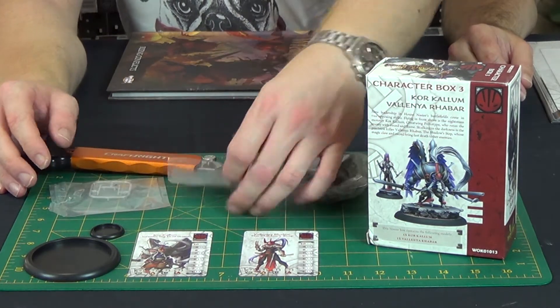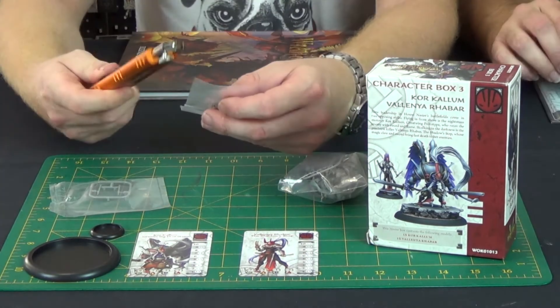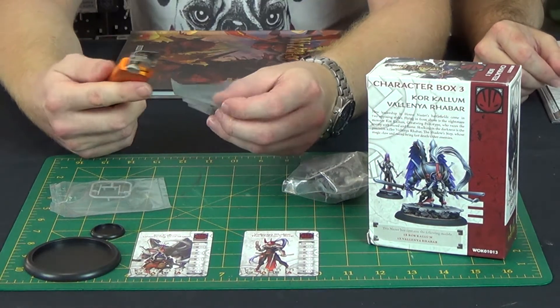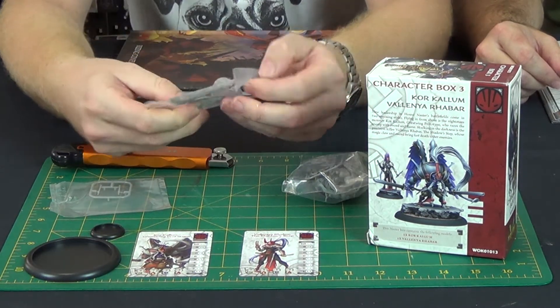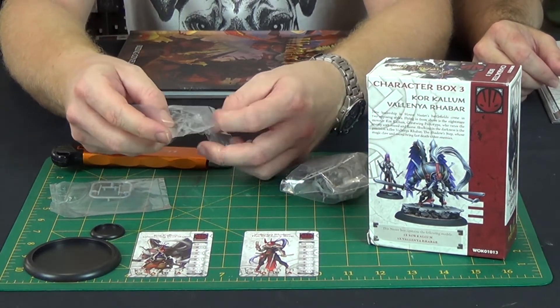Check this out - who do we want to do first? Let's do pretty first. Yeah it's your unboxing. Once again you're forbidden to use them though. So let's do Valenia. Valenia. Valenia - for those of us who speak old English. You're just making stuff up.